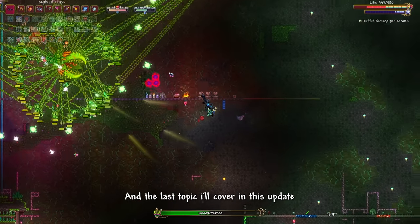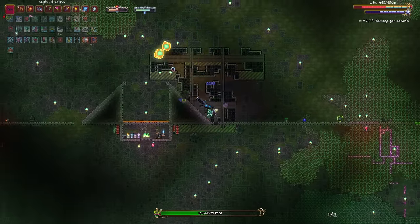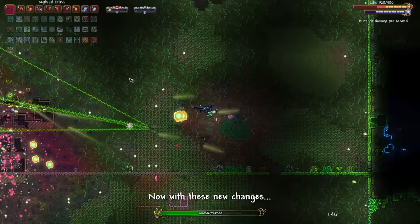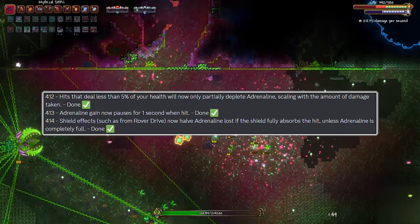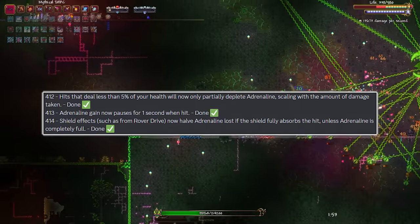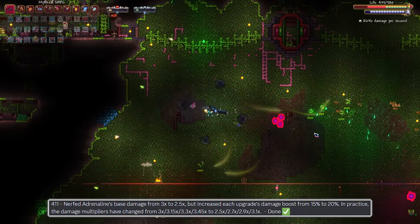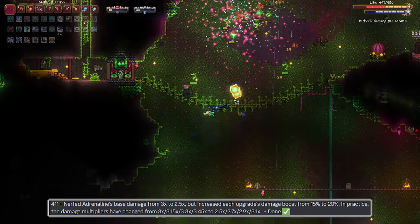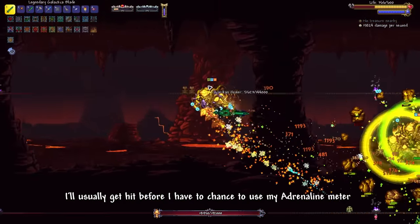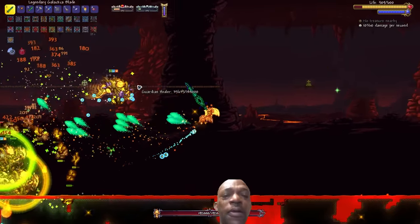The last topic for this update is the Adrenaline Mini Rework. Currently, when you get hit whilst charging Adrenaline you will lose all of it, even from a tiny bit of damage. With these new changes, hits pause the meter for one second, and enemies that damage you for 5% of your max HP will only partially deplete the meter, scaling with the amount of damage taken. This will make it easier to charge up Adrenaline, but to compensate there is a nerf to its damage values. Though it feels bad for the professional no-hitters.